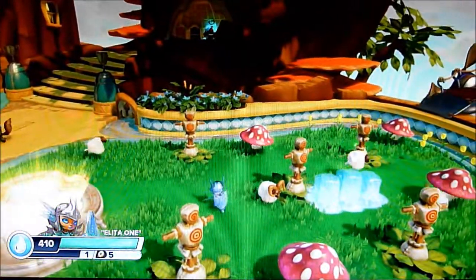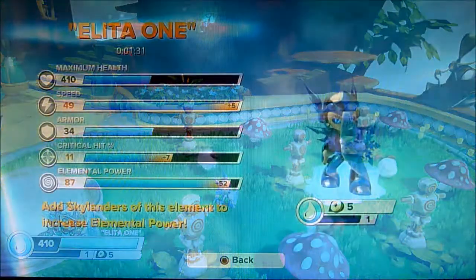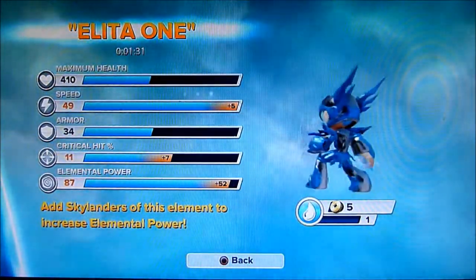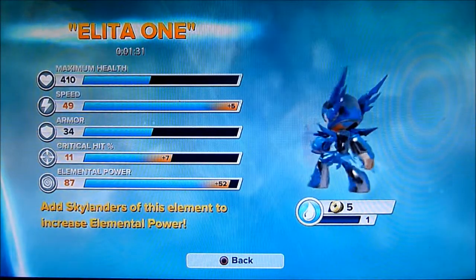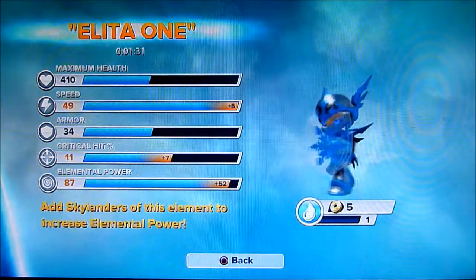Not much new about her yet, but look forward to seeing what she looks like once she gets the new shield — quite interesting. And here are Alita Won's stats for a level 1 Blizzard Chill. Excuse the cat for meowing, I think he needs food.